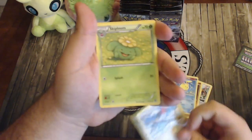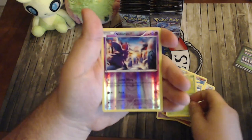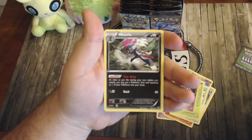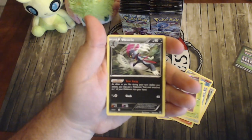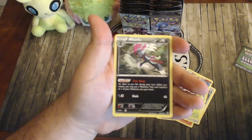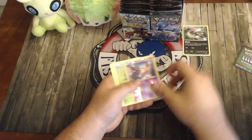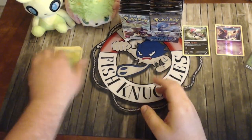Also in this pack: Linder, a Skiploom, a reverse Nidorina, and a Weavile. Weavile's ability lets you — during the turn before you attack — put a Pokémon Tool card attached to one of your Pokémon back into your hand, then slash for 40. So you can reuse your tool cards with Weavile if needed.